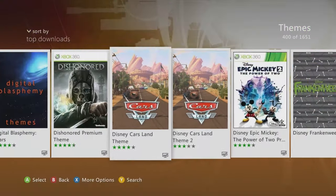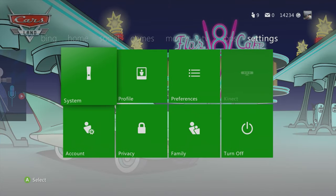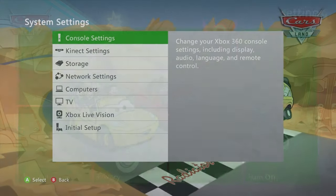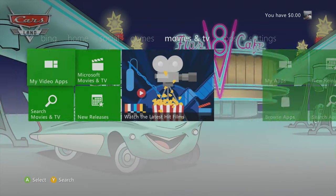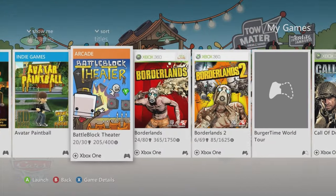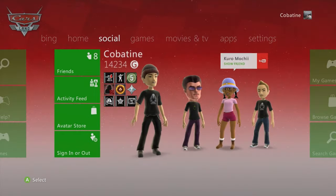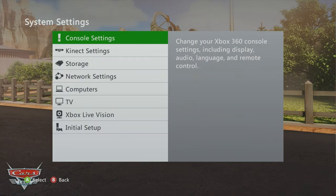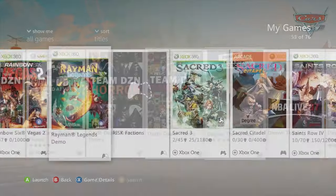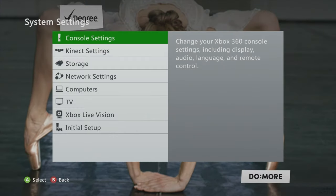Disney Cars themes — these two are hella dope. Some of these you'd expect to be at least a dollar or two but there are free hidden gems in this marketplace. Cars theme 2 — red and white-red gradient with the road in the back for settings, with a nice desert feel.